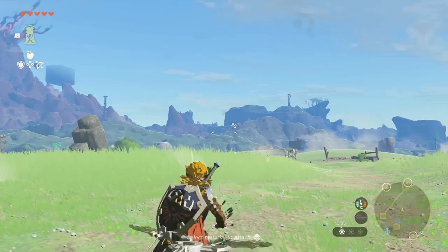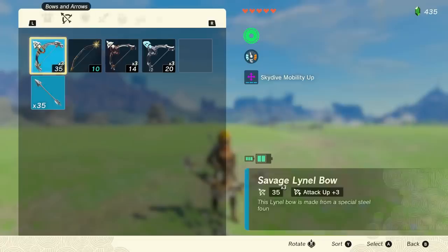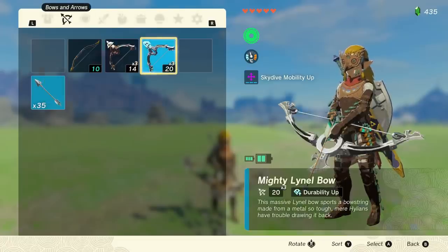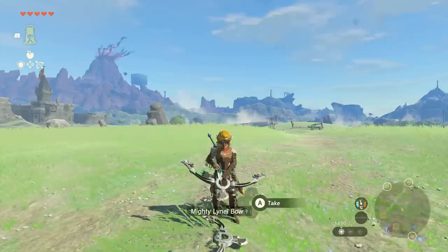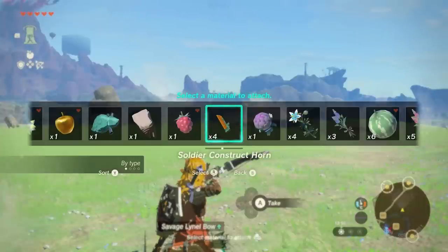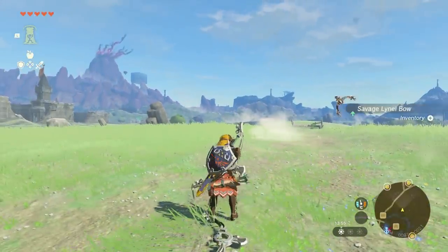Then close the menu and reopen the menu. Then drop that second bow and equip your third bow. And once again, close the menu and reopen it. Then you are done. You currently have two bows on the ground and an extra item in your inventory — with the caveat that you have to do it a lot faster than this.